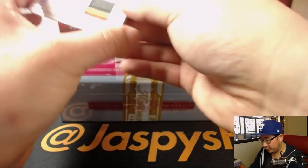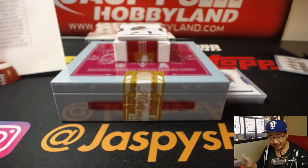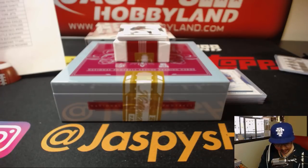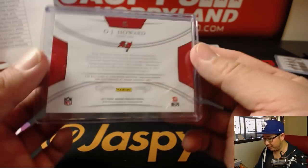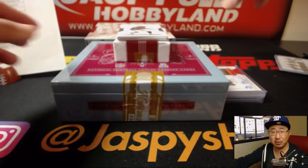Next up is the juice — O.J. Howard, 39 out of 99. Those Buccaneers patches always look great and he's got a great auto too. O.J. Howard the juice going to Ed Ramos and the Buccaneers.